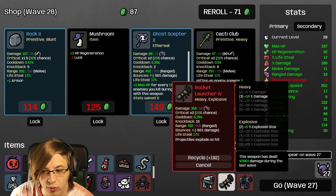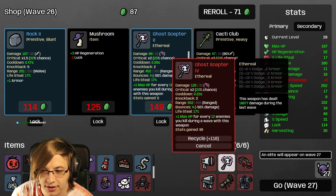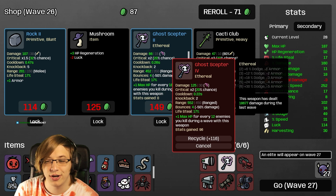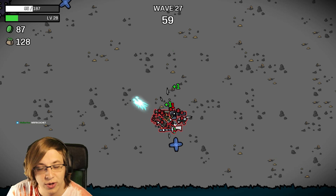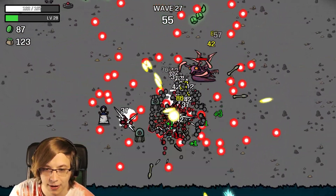No way there's that much damage! The Rocket Launcher is doing 43,000 damage! Second place is the Shredder at 21,000. Third place is kind of tied between the Ghost Scepter, the gun, and the Mini Gun. If we see a really good weapon I will take it and replace the Ghost Scepter.